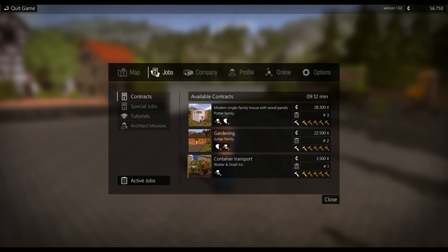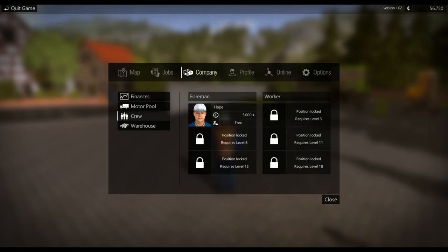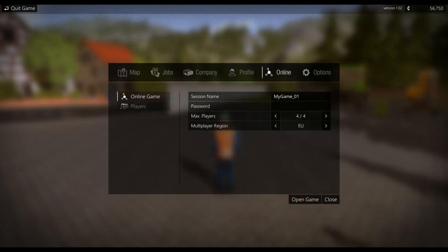Stage finish — earned a bit of cash. If we bring up our jobs we have contracts: a modern single family house with wood panels, gardening, container transport, transport, transport. Next week we'll pick one of these jobs and go do them.